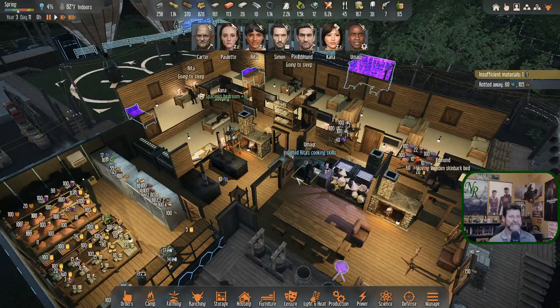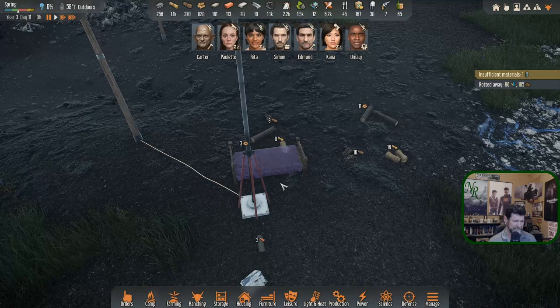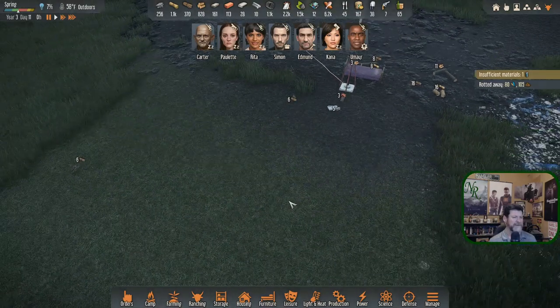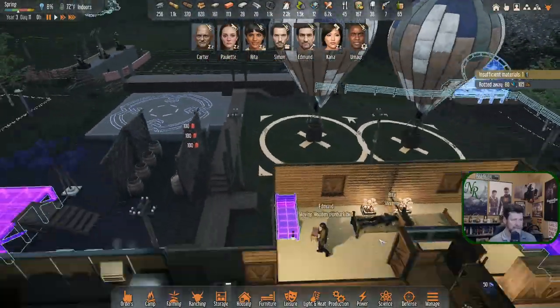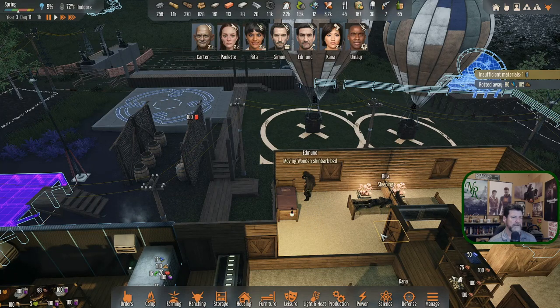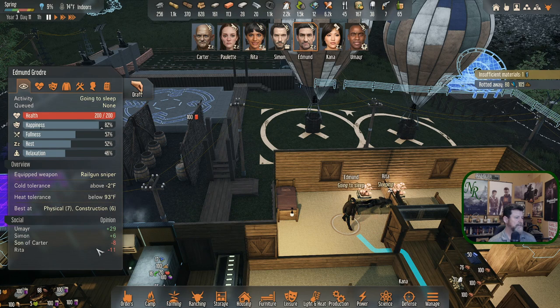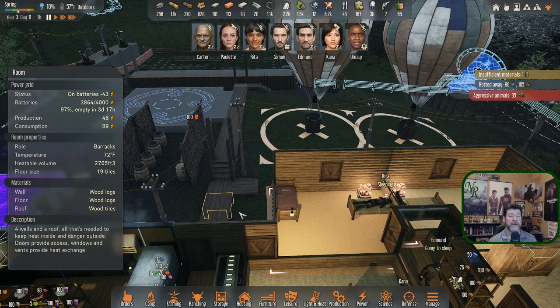That's why nobody likes each other. Moving a wooden skin bark bed - Edmund. Pretty much emptied out - that's the very last thing, then we just pick all the stuff up and put it away. That's more of a Simon job. Edmund's going to wake Rita up - that's why she doesn't care for him too much. Rita likes Simon somewhat. Edmund doesn't care for Rita at all. Aggressive animals - so that's an attack.